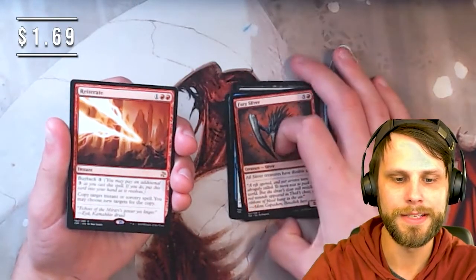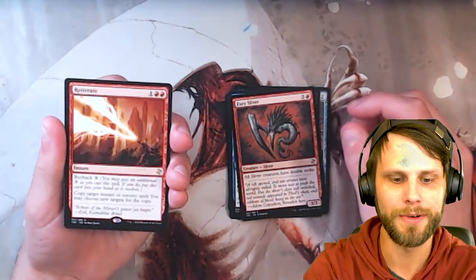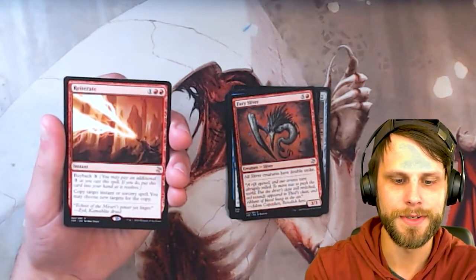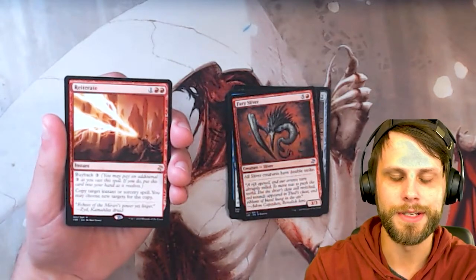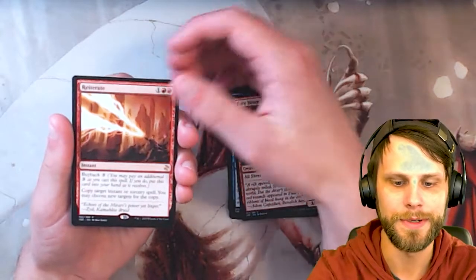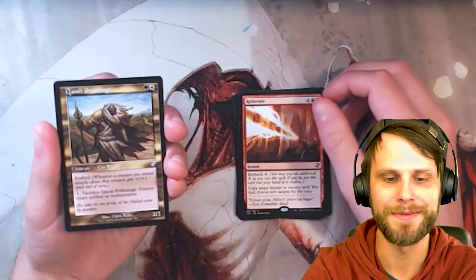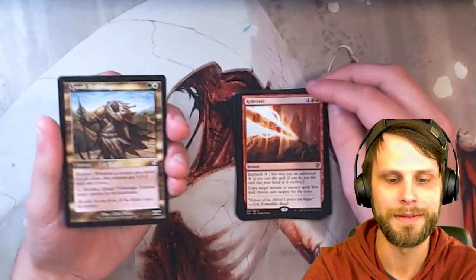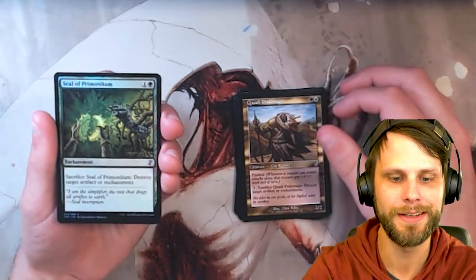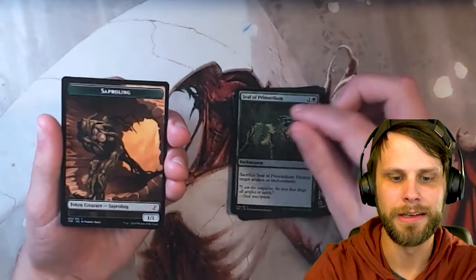Our rare is Reiterate, which I don't believe is high on the value list by any means, but it is a very cool card — instant for one and two red with a buyback of three; copy target instant or sorcery, you may choose new targets for the copy. A cool old-school mechanic reprinted here. And then Kasali Pride Mage is our time-shifted card — I love these old-school time-shifted art frames. We also got a foil Seal of Primordium, not a crazy good foil but a very cool one, and of course the saproling token.